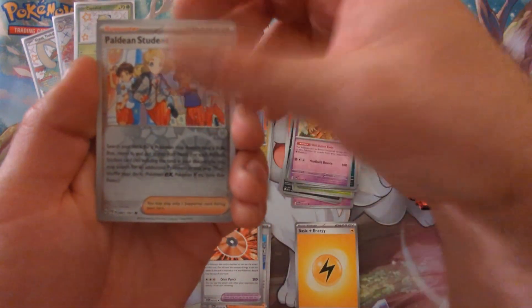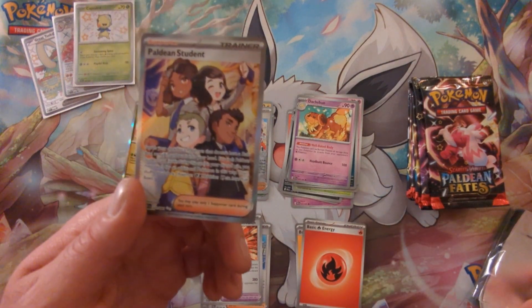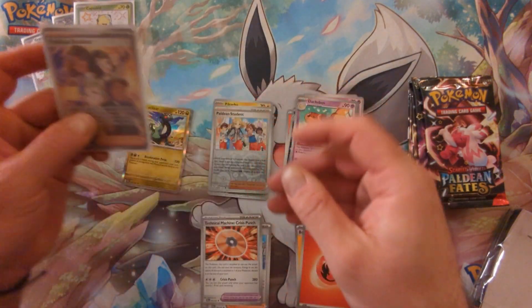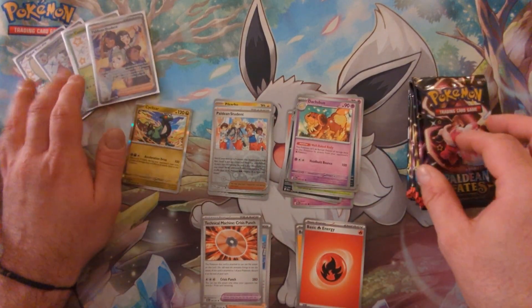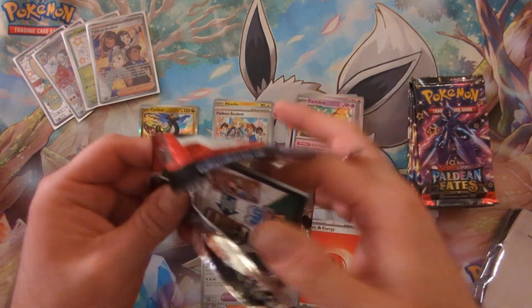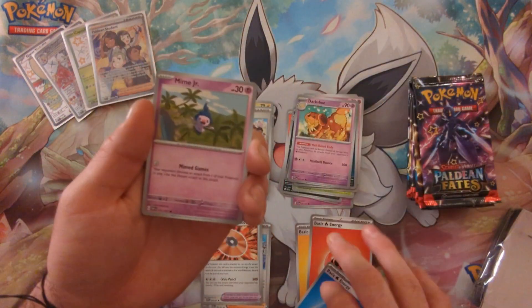Pikachu, Paldean Student, and another Paldean Student. I can't remember if that's the other version — I know I pulled one of them before, this might be the other one. I've only seen them get pulled about a billion times in people's videos. That's what happens when you don't have a lot of options in certain rarity tiers — you're just gonna see a million repeats. And with the Baby Shinies, you would think you wouldn't see a bunch of repeats, but you still can.